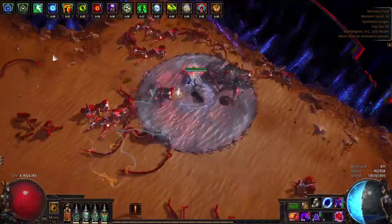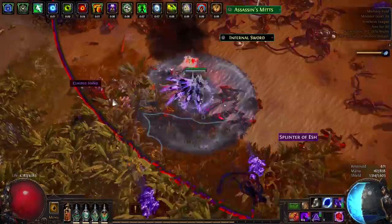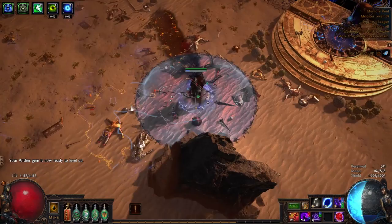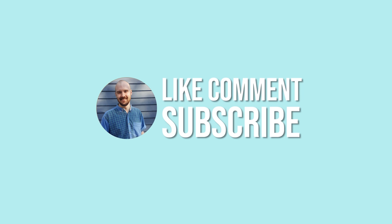Anyway, that about wraps up another episode of the history of Path of Exile Leagues. My next video is going to be about strong flashback starter builds, but make sure you tune in the week after that where I'll be taking a look at Torment, Bloodlines, Warbands, and Tempest. As always, this has been Nathan — thanks for watching, and I'll see you next week.